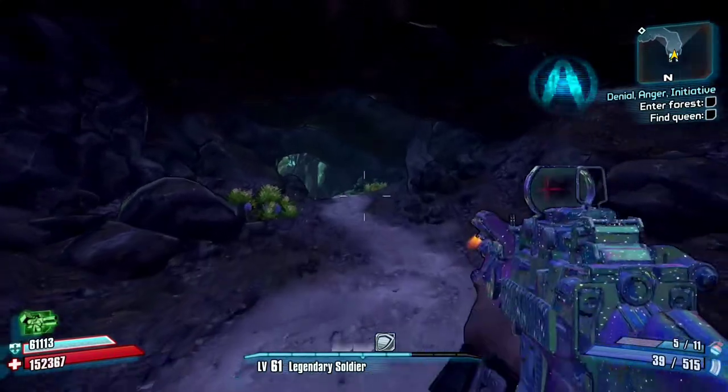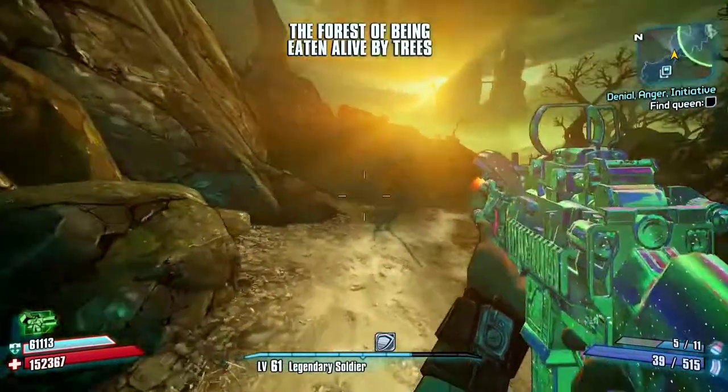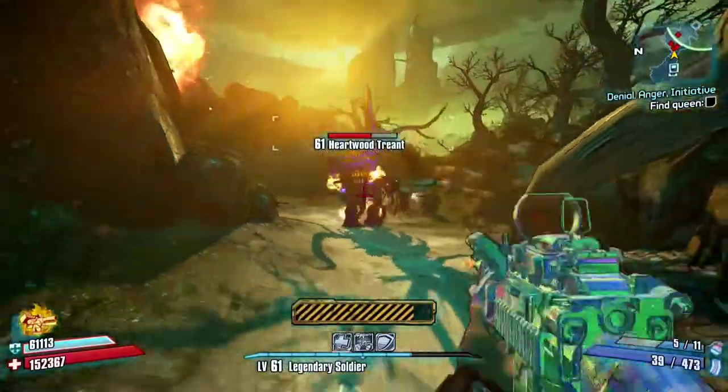While in the forest, you're going to want to hunt tree ants because they can drop the B-Shield. If you do not know what the B-Shield is, it's a shield that has amp damage. And this shield does not have a penalty, so you can just shoot unlimited amp damage.